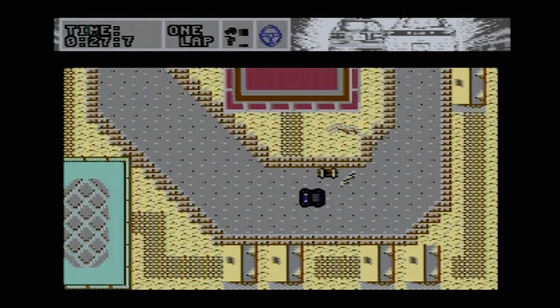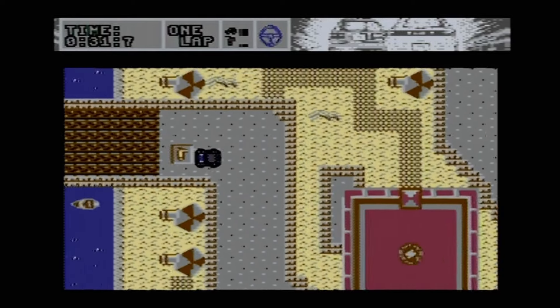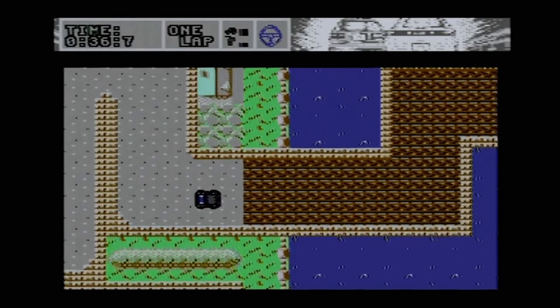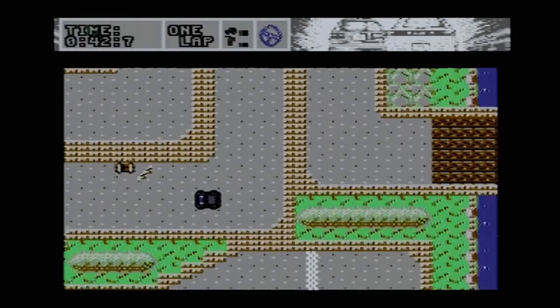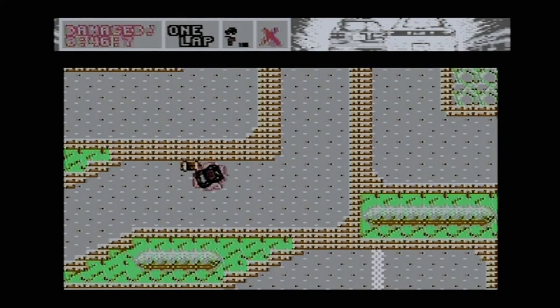I'm just going to go around the course — nice background and stuff. You press fire to accelerate, left and right to steer, and push up on the joystick for a little speed boost. I've hit the wall there — I'm also going to show you what happens if you hit one of these obstacles. Basically, if you hit any of those obstacles on the side of the road, you immediately die and you have to start again.